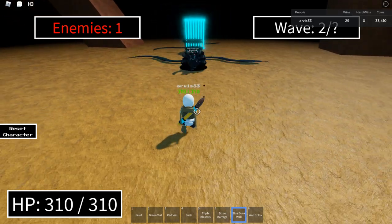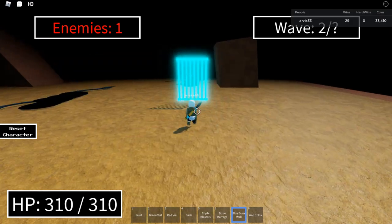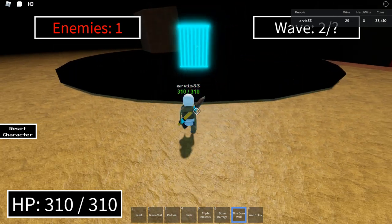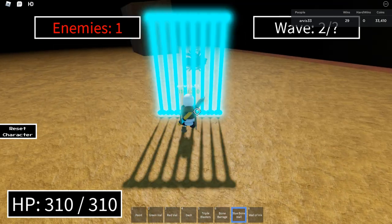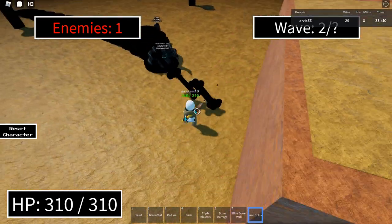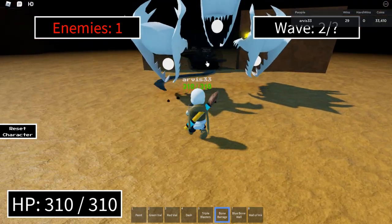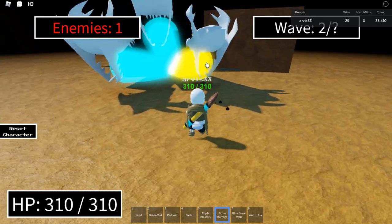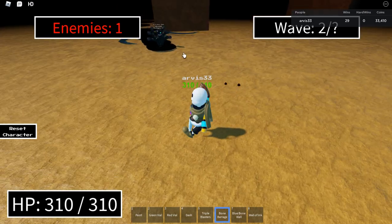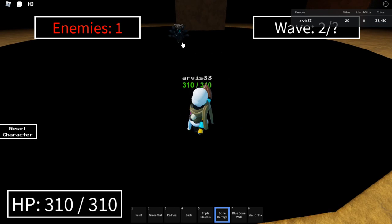He's almost out of dodges, so time to test out Bone Barrage and Blue Bone Wall damage only. I don't expect Blue Bone Wall to do a lot of damage. Three Blue Bone Walls deal about 1,000 — no, 2,000. That's not too good. I'm gonna triple that score now and the Bone Barrage at the same time. That deals a lot. As for a normal Bone Barrage, he deals about 1,000 damage.